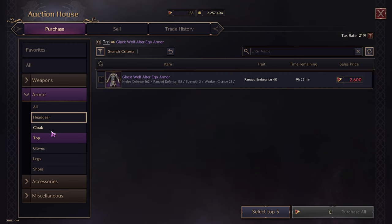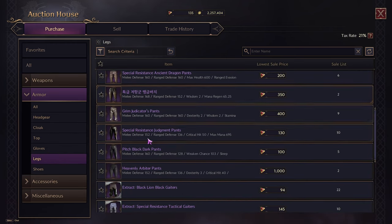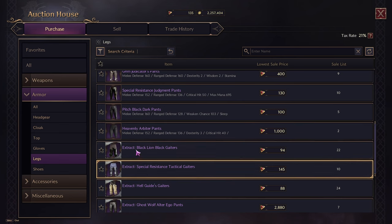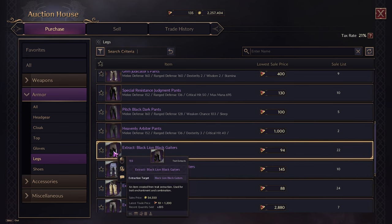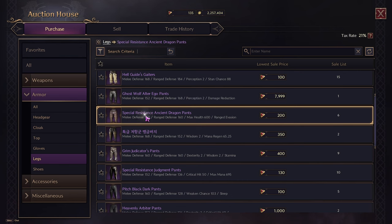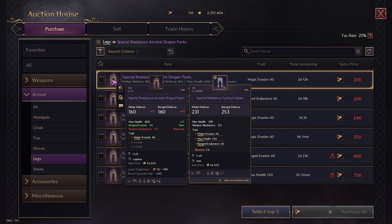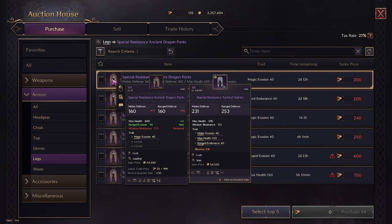So I'm going to try to get the Ghost Wolf Alter Ego armor. For the legs, I want the special resistance pants — they're cheap, and they've got ranged evasion and you can get magic evasion on them, which is the best option for me since I need magic evasion. So I'm gonna get those pants eventually and trade those out.